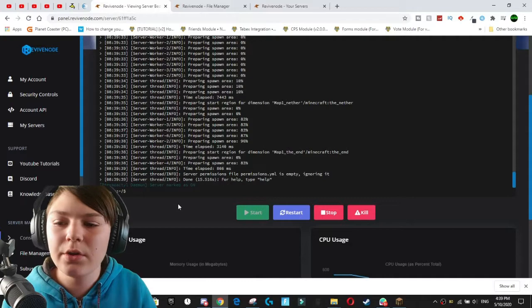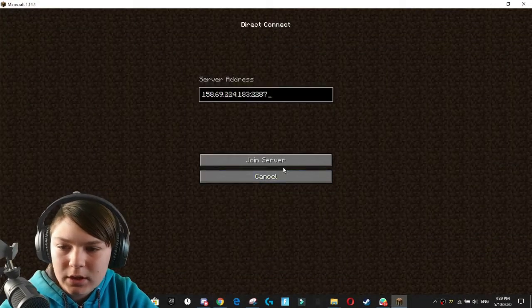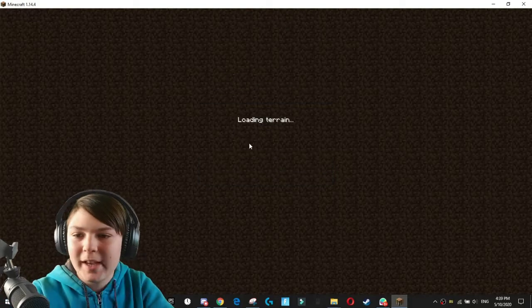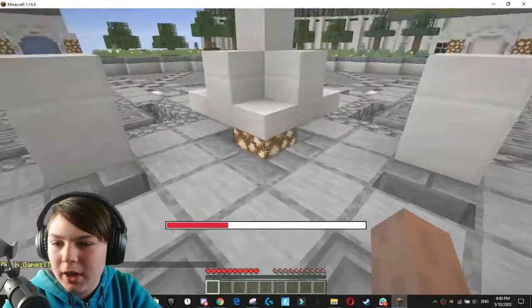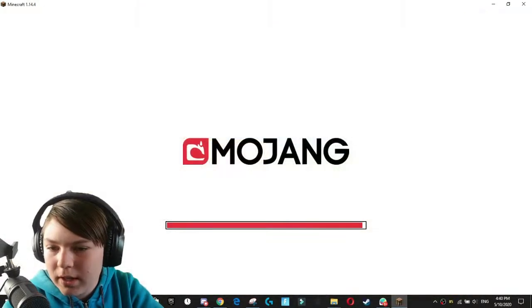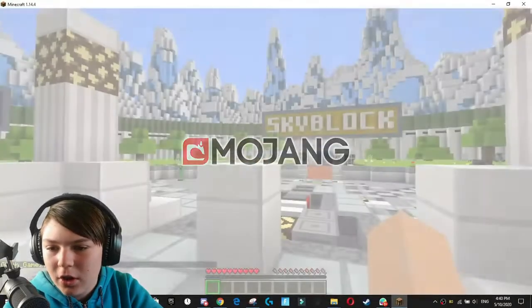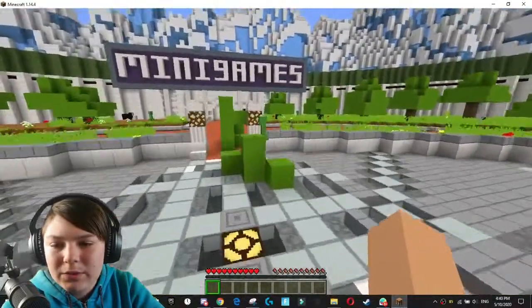The server has gone ahead and started up, so we can go and direct connect to it. It's going to force me to use a texture pack because that's from our last video, where we actually showed how to force a texture pack — which is really cool. Watch, the texture pack's going to change. Boom. If you want to see how to do that on your server, go check out the last video.